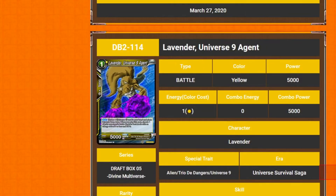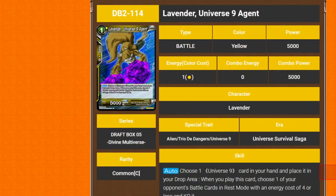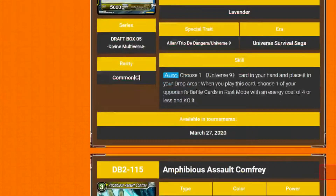He's got another card. So we've got Lavender Universe Nine Agent — 1 drop 5k. Its auto is: choose one Universe 9 card in your hand and place it in your drop. When you play this card, choose one of your opponent's battle cards in rest mode with a cost of 4 or less and KO it. Pretty good.